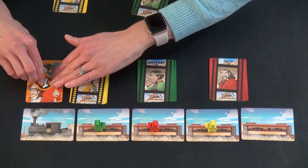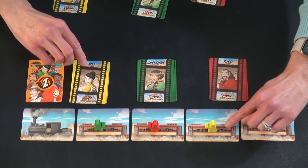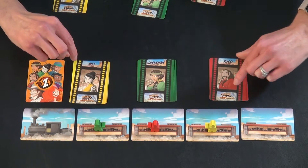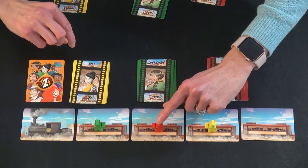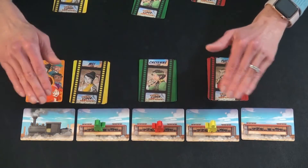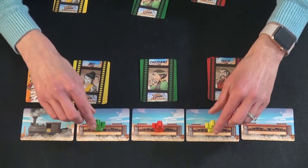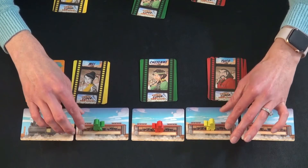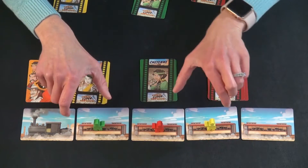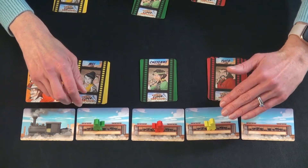When you have decided who the first player is going to be — this rotates over the course of the game — they are placed in the second to last train car facing forward. Player two is placed in the next train car facing forward, and the third player in this three-player game is facing backward next to the locomotive. Half are facing forward, half are facing backward, and you round up to facing forward if you have an odd number of players.